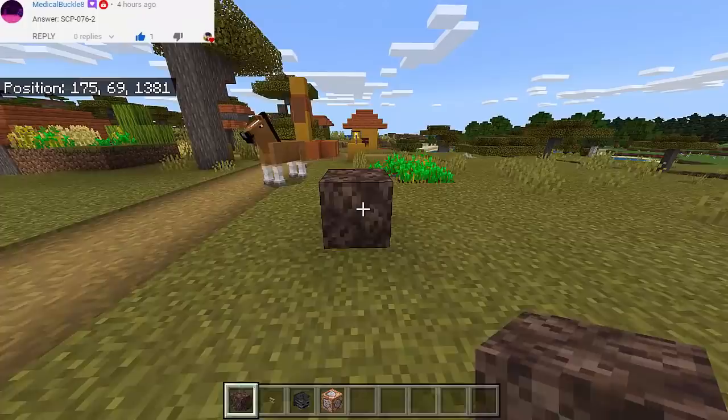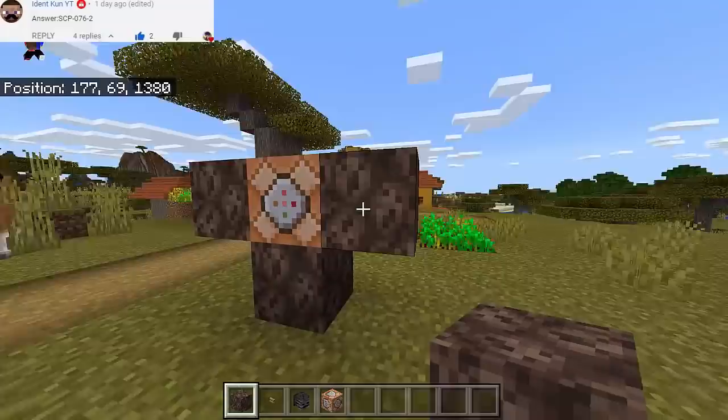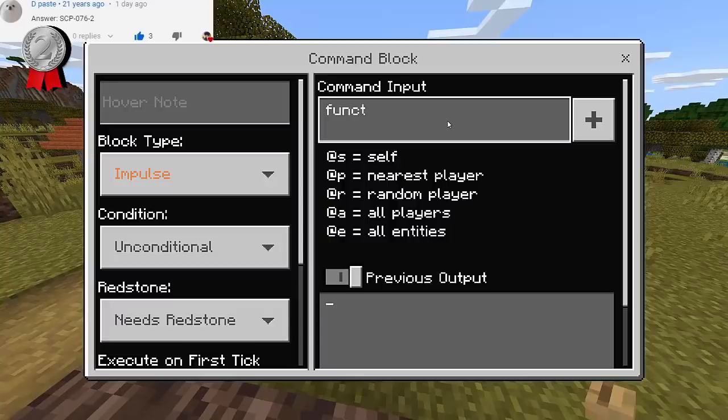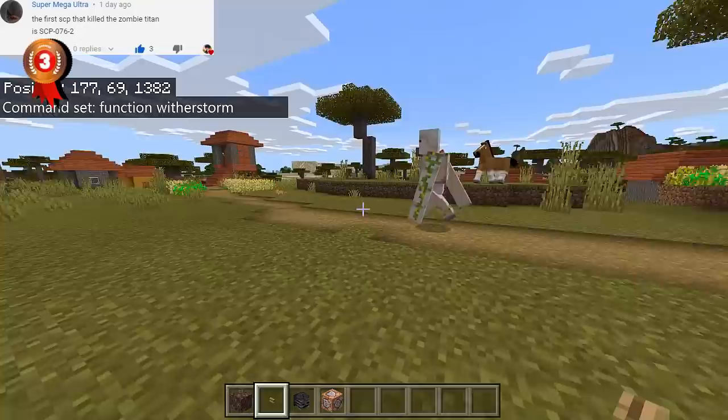Let's see what will happen, so let's now summon the wither storm. We need this kind of structure first. Basically we need 3 soul sands, then let's put more here so that we can actually stand. There we go, and another one here. Make sure to put the button right there. And then here we will type - it's gonna be 'function' and then it's gonna be 'wither storm'.